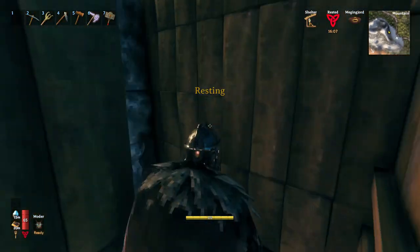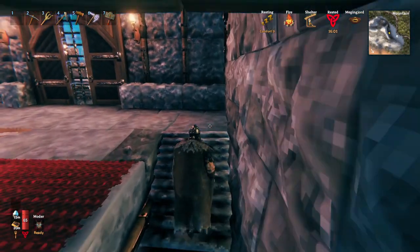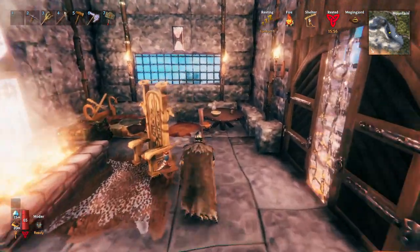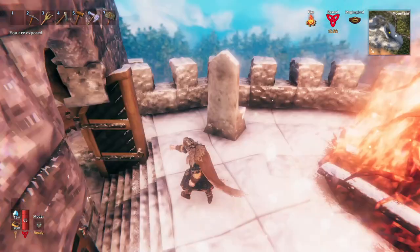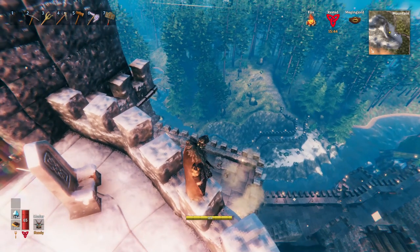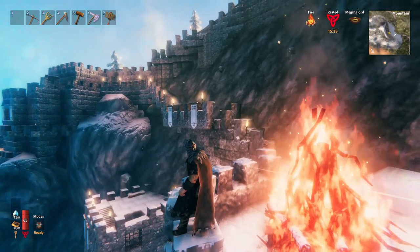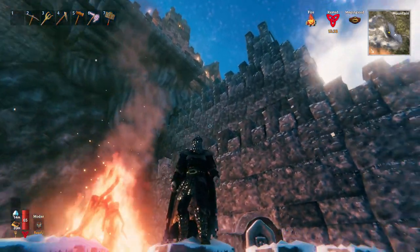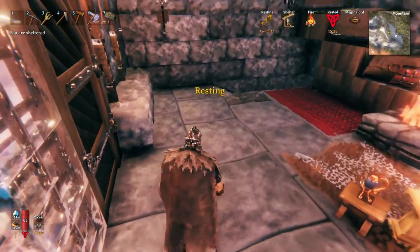We'll head up these stairs to the high thane's quarters. He lives pretty well up here — got a nice room with a hearth. Of course he has his own private viewing platform, as well as a beacon, and he gets to look down upon the city and see the goings on. The high thane has his own direct path up to the high road, which travels up to the peak of the mountain, and we'll be heading up there pretty soon.